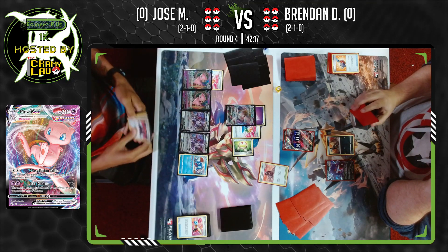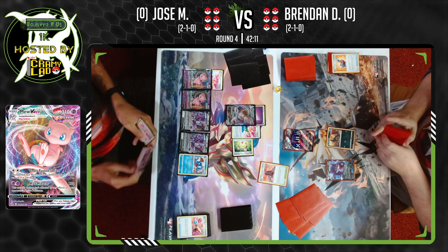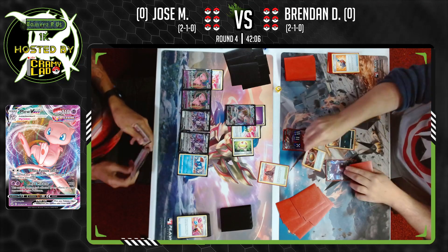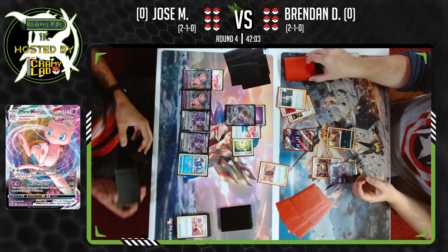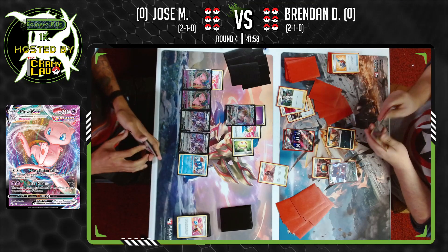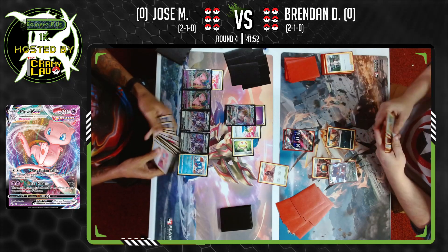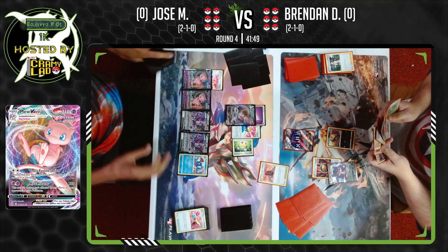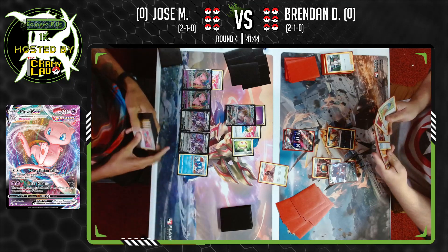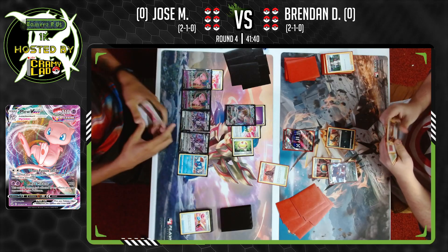We're doing 170 right now after effects. It looks like Jose just went for Max Miracle on the active Gengar, opting not to use Technoblast — because Technoblast says this Pokemon can't use Technoblast on the next turn. You'd have to do some switching shenanigans even though Mew does have free retreat. Jose going for Max Miracle as a guaranteed, safer option — it doesn't put him into a bad situation.